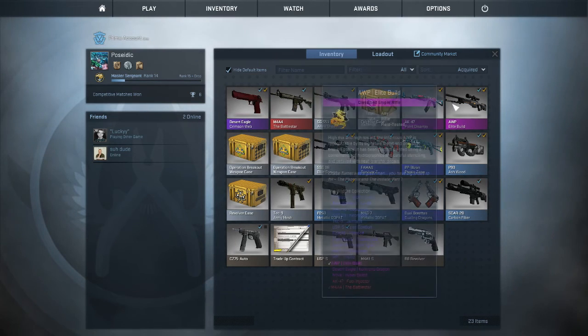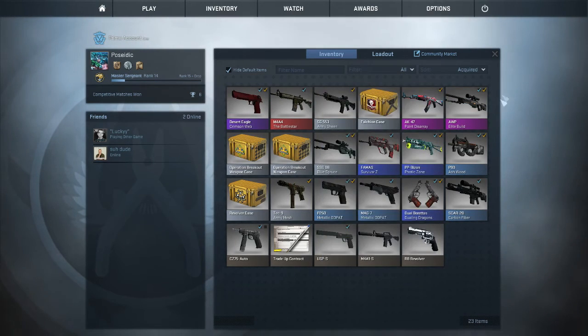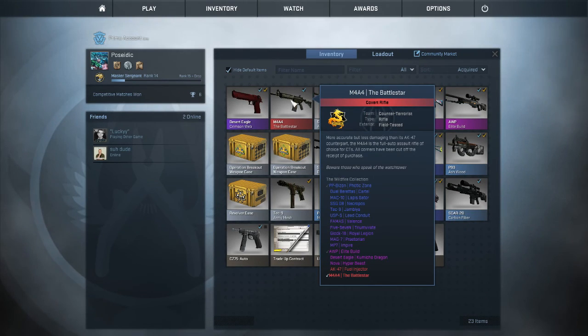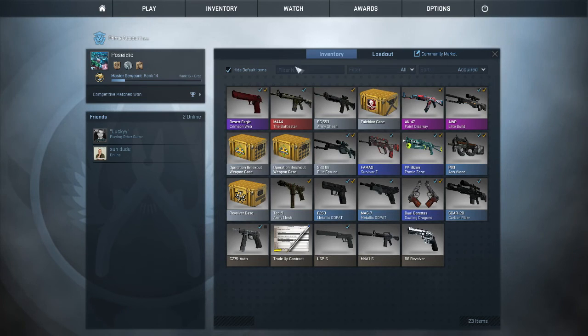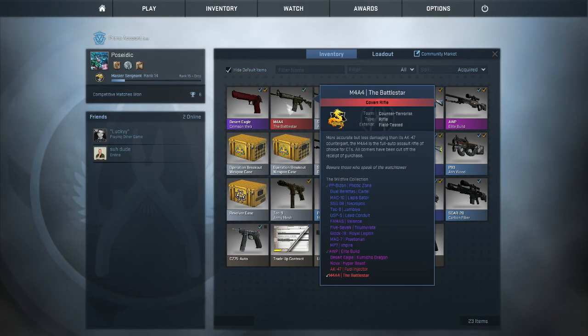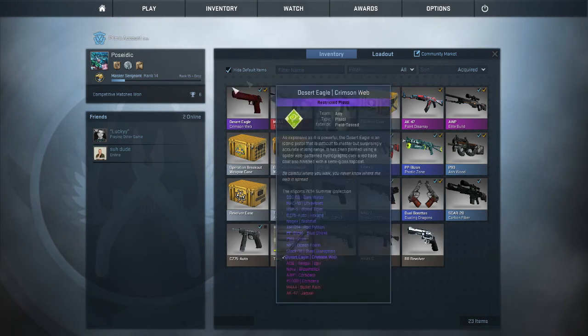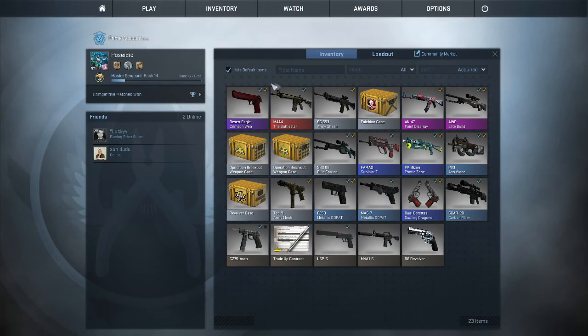Just to tell you guys about how I got this inventory: I started off with a $25 Steam card, and then that got me the Elite Build, the Point Disarray, and then I had an M4A1S Atomic Alloy, but I did some gambling and I pretty much traded up my M4A1S Atomic Alloy for the Battlestar and this Crimson Web. I actually have a few more — like a dollar left in the website, which if you guys haven't checked out my last video is actually where I did this. It is at csgocrash.com, but I'll link the video right now.